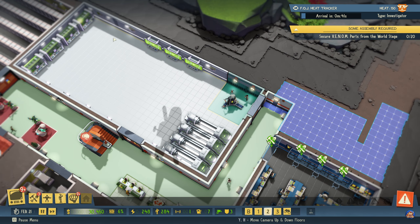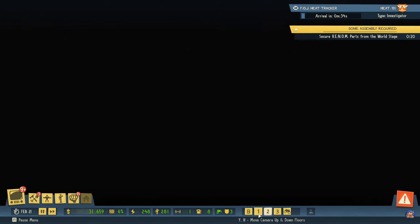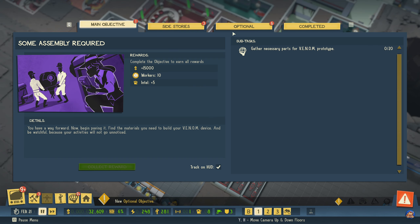This scientist room is way too large — we could probably cut down on the size quite drastically. New optional objective available — I haven't checked in on those for a long time.